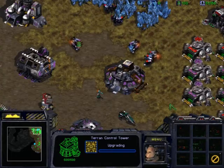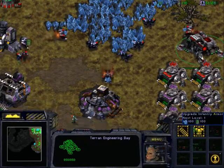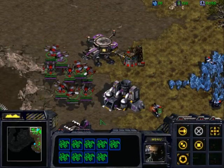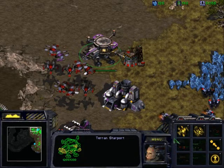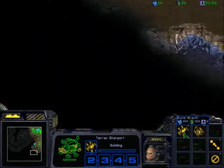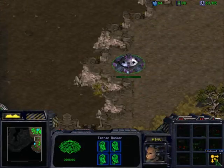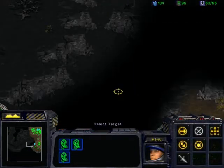There we go. Our research here — just ground upgrades. Build three more. I think I want to send a suicide unit. Let's move there.